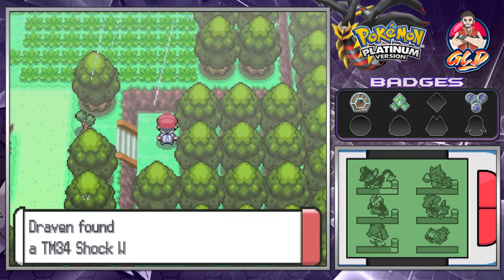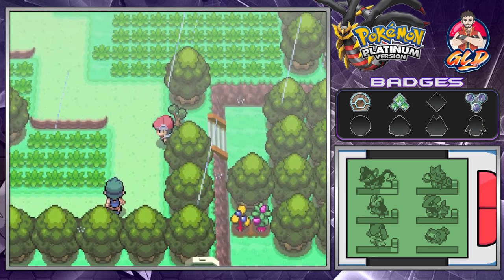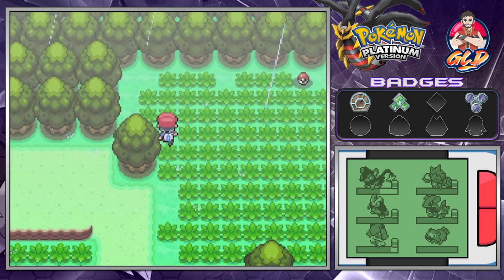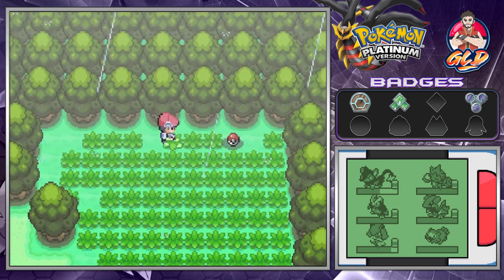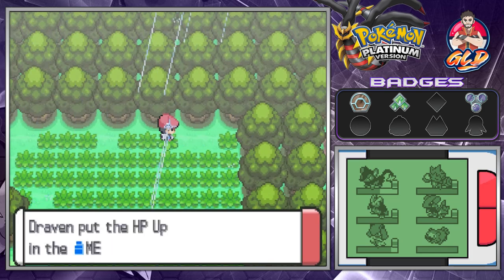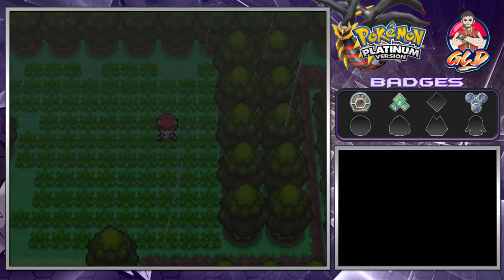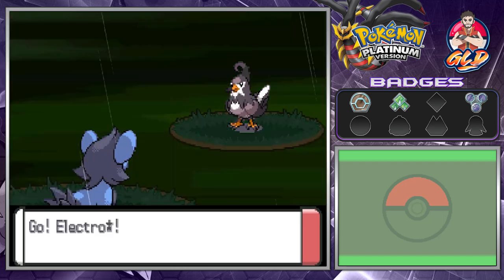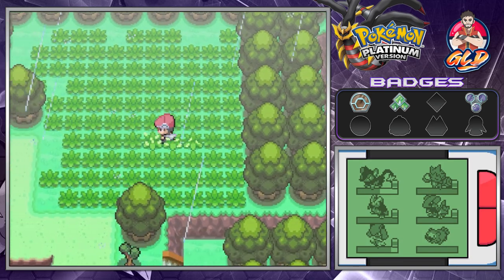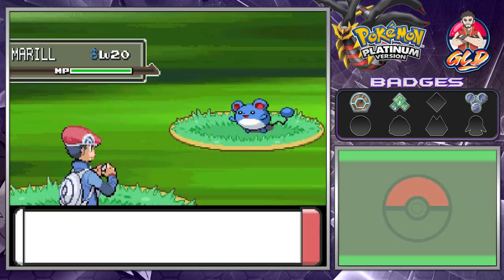In this section we find TM34 Shockwave. This move is very good for Electric-type Pokemon like Electrostar — it's basically the Aerial Ace of Electric-type moves. We get away and another wild Pokemon attacks.